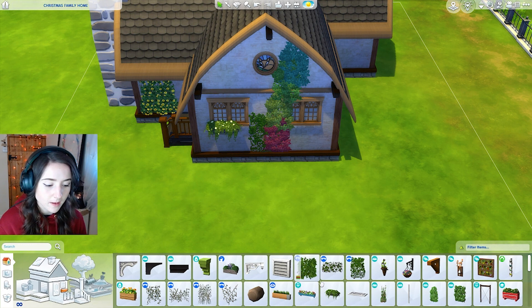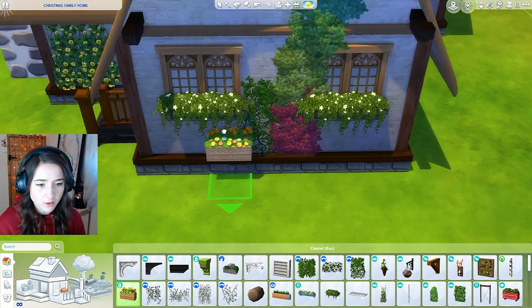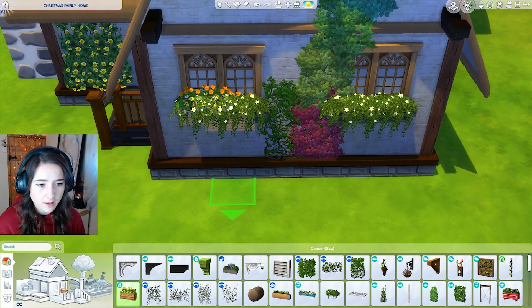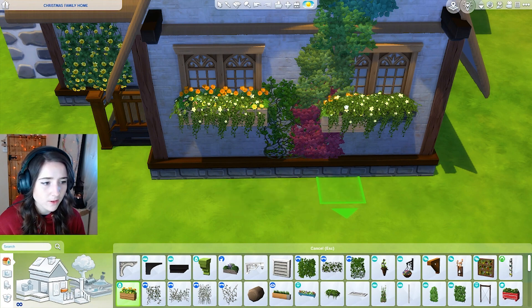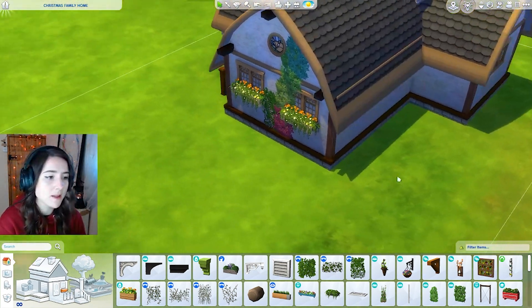I do want to add some of these baskets — I love these. These are from Base Game and they're just so handy for builds like this. That is not straight. We could actually add these little baskets on top just to give it a bit more flowers. In my head, the Sim that lives here is obsessed with gardening.